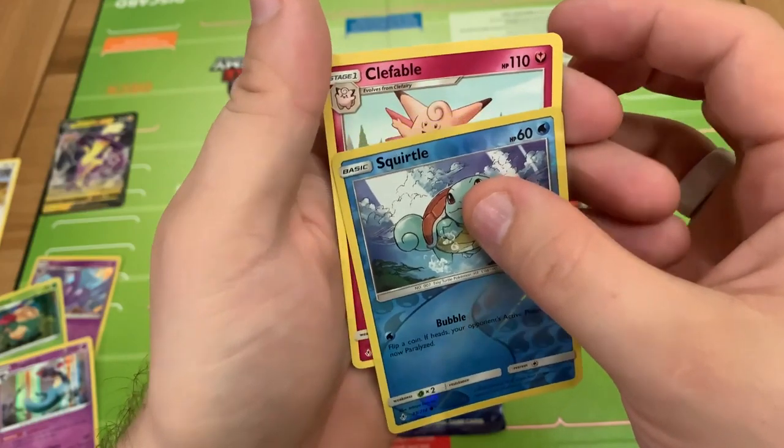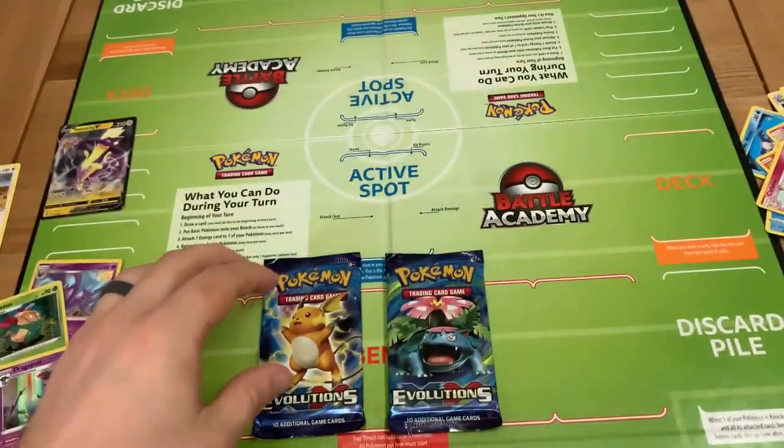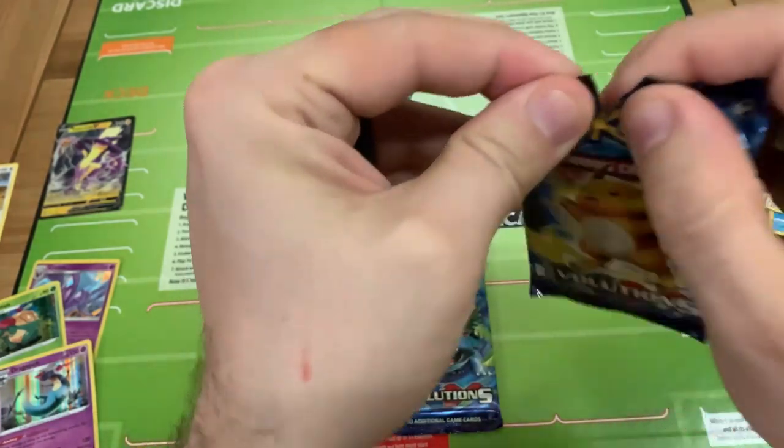And our Rare is a non-holo Clefable. So now we're getting onto the XL Evolutions — really looking forward to opening these. Let's see what we can do with them.